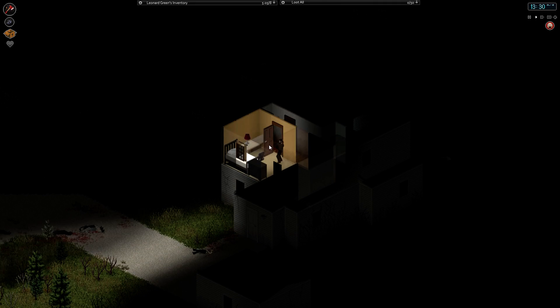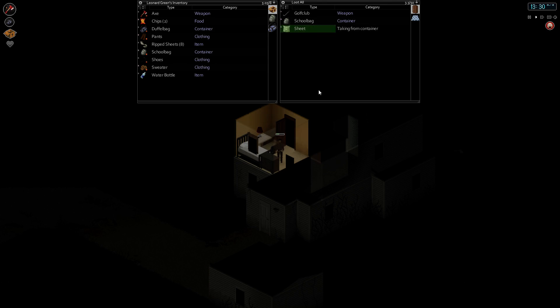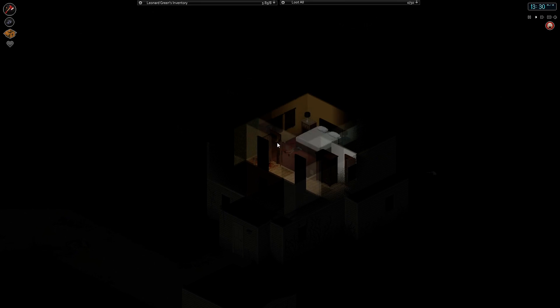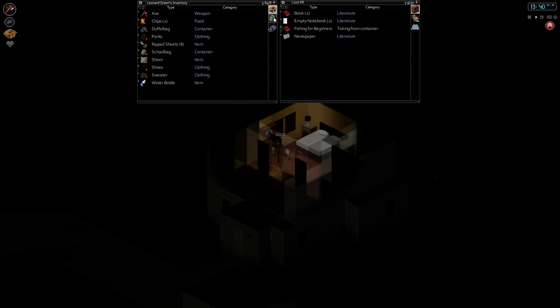One more room to check and it looks clear. Good. Alright, so now I want to grab some sheets so we can sheet off the lower windows. So we're going to check all the available cupboards. Fishing for Beginners. I'll grab that.